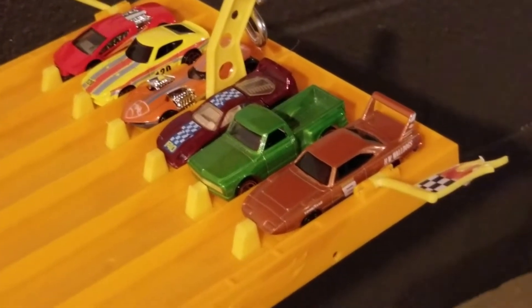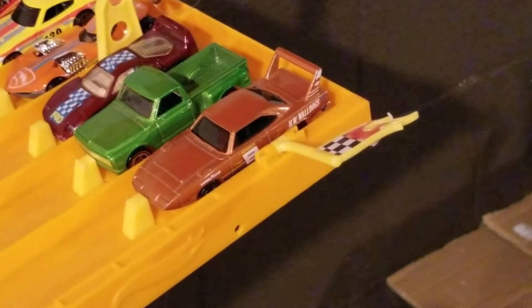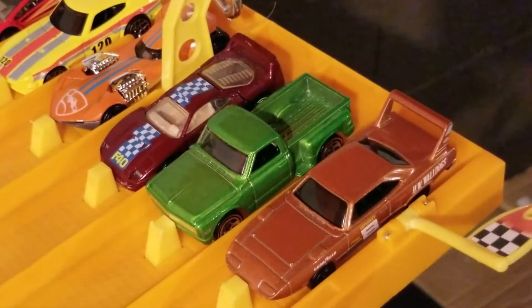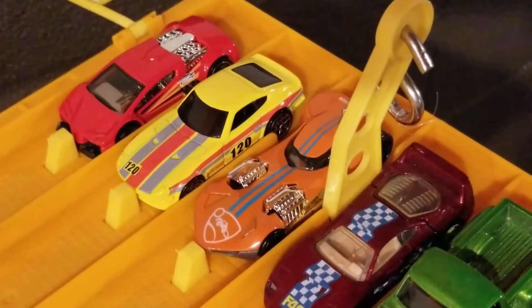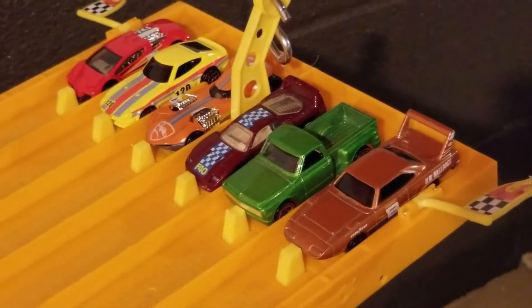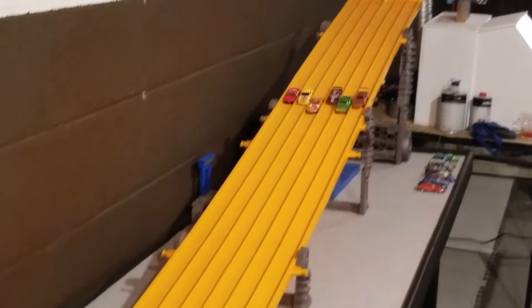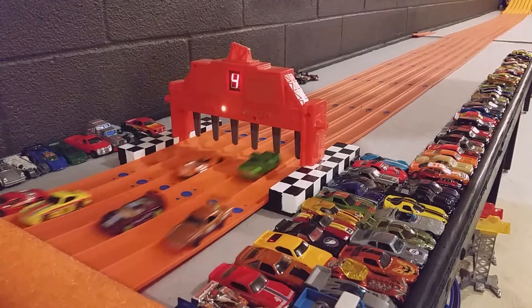Race four is ready to go. Lane one, the Plymouth Super Bird — I called it a Charger when I pulled it. Lane two, the Chevy truck. Lane three, the maroon Ferrari F40. Lane four, the Twin Mill 3. Lane five, the Datsun 240Z. Lane six, the Zodiac. My money's got to go with the F40. Let's race — three, two, one. Twin Mill takes it!